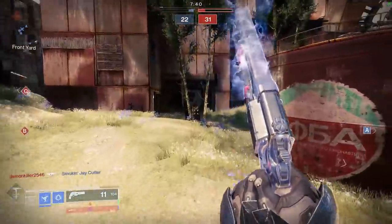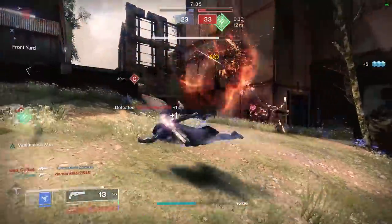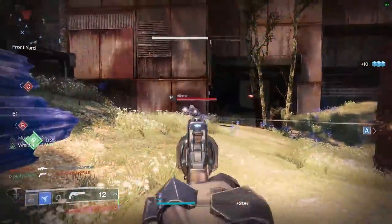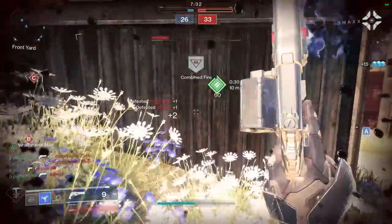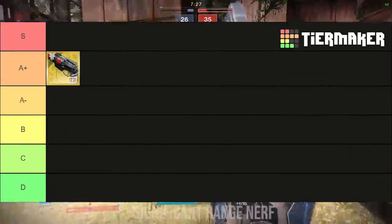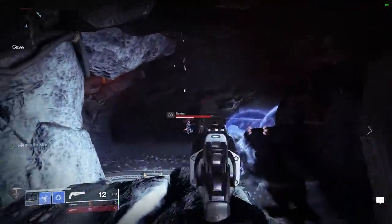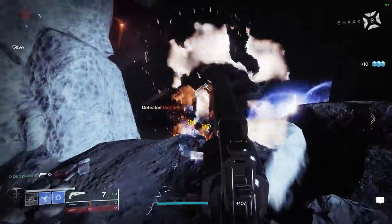I did say I was going to be harsh when considering candidates for the S tier, and since Ace of Spades is a 140 which currently struggles to keep up with the range of those 120s despite being absolutely packed with perks, I have to put it in the A-plus tier. If 120s ever get a range nerf, this one goes straight to S tier. Nonetheless, it's a fantastic choice for any playlist.